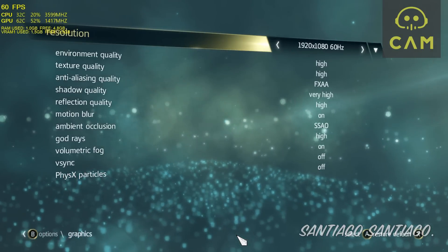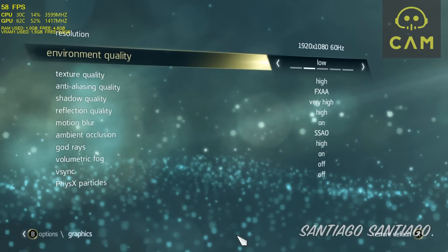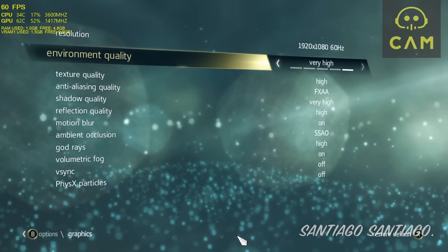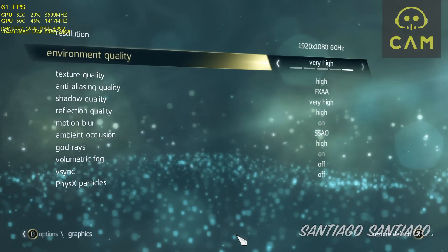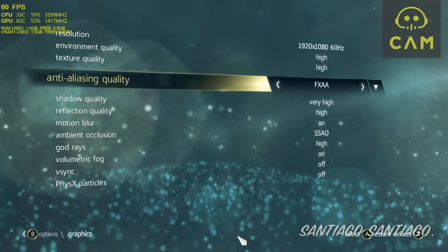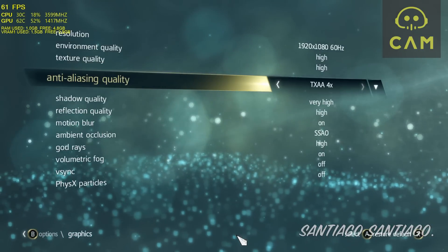So for Assassin's Creed 4 Black Flag I'll start with 1080p. Environment Quality — I suggest keeping it on High or below that. Very High destroys performance; if you're at 50 fps it will drop to 40, and there isn't much of a visual difference, so keep it on High. Textures, keep them on High too. For anti-aliasing, I suggest FXAA or SMAA, but MSAA and TXAA are available too if you want.